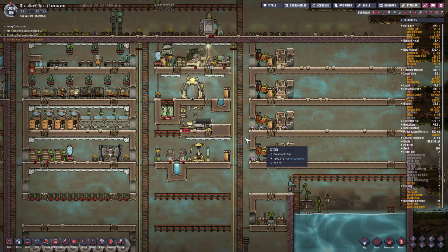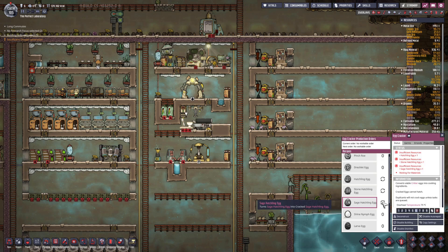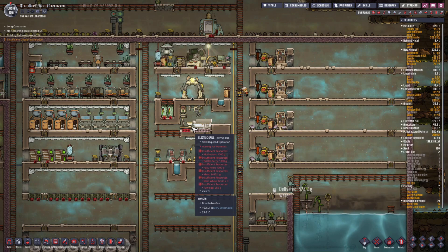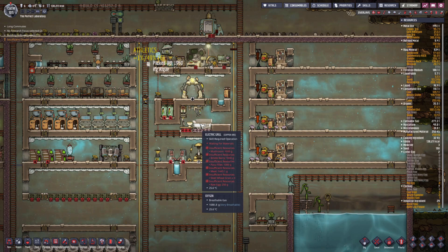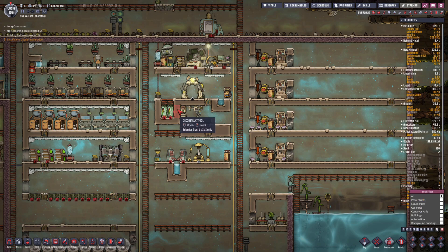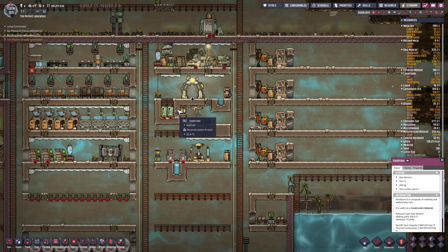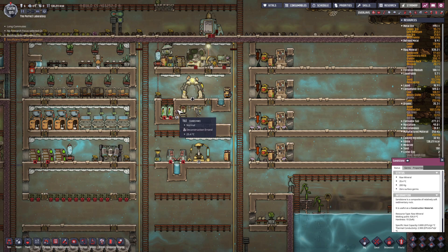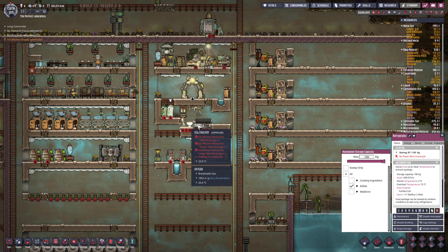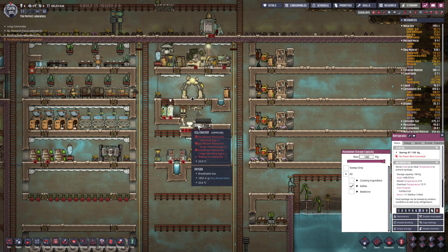Setting the recipes again - cooked fish, barbecue, and frost buns. Okay that's done. Now everything is automatically shipped to here. They were complaining about food for a little bit because they didn't see this yet - when it's on the rails it doesn't count as food - but now we're all okay. These fridges can now go. Let's deconstruct this tile and build a proper floor layout. Now we have a little bit more room here.